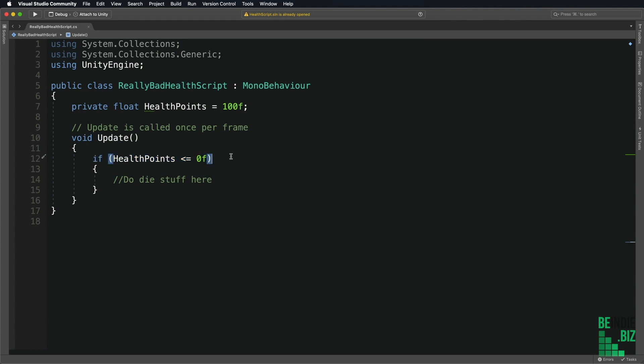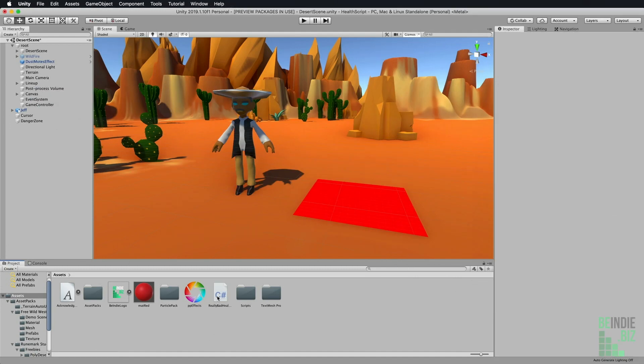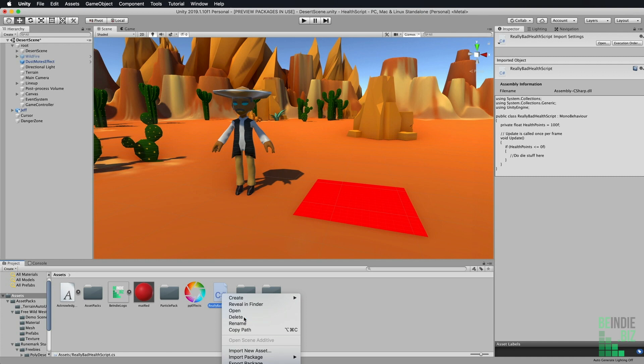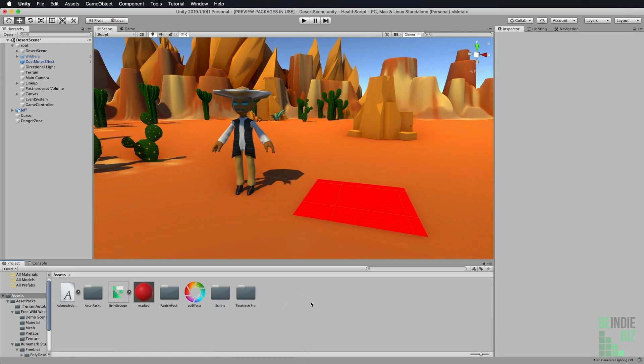I'm going to quite happily delete this script file — this is not what you want to do. I'm going to select the script file, right-click and delete it, then choose delete to confirm that. Now let's look at the proper way, or at least a really great way to do it that's pretty general and can be applied to any object.